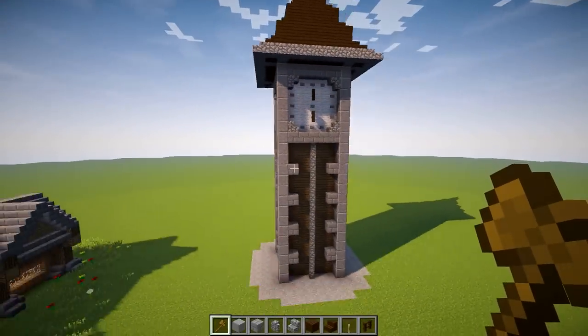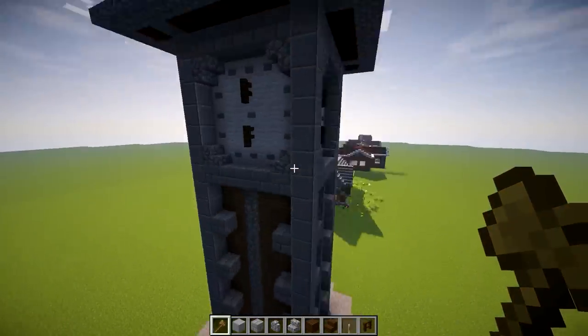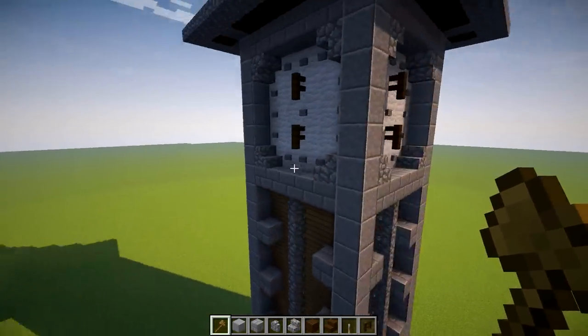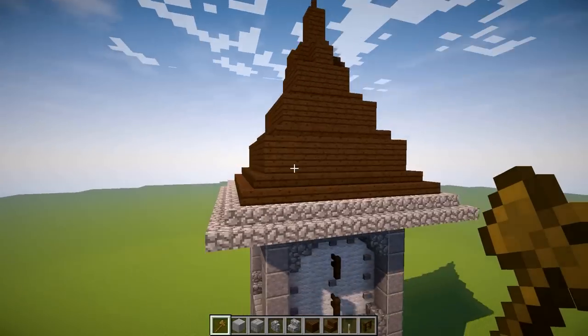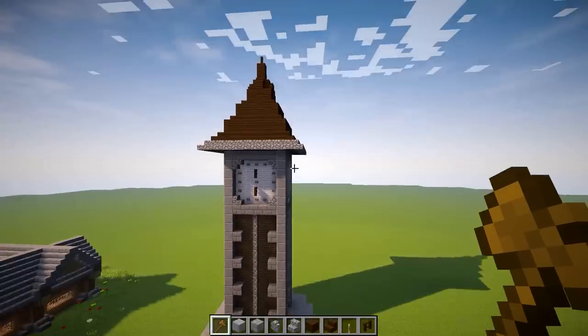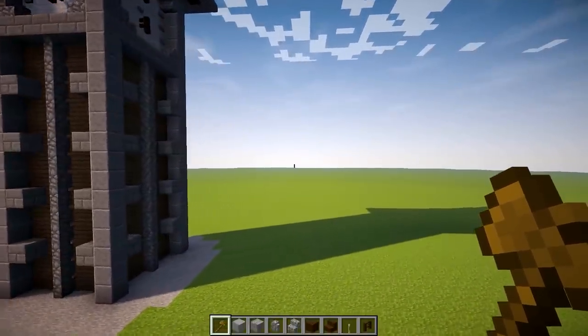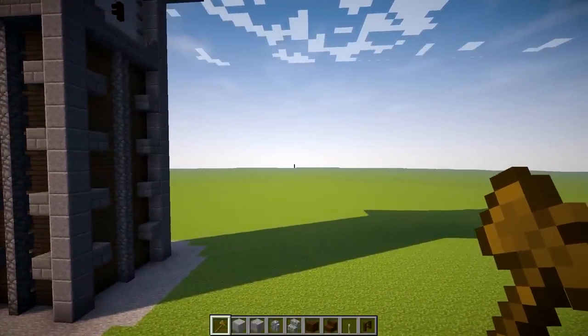It's all pretty straightforward, so we'll just take a quick fly around. It's primarily spruce, andesite, stone — pretty straightforward stuff. The roof is going to be the tricky part; that's the part we'll probably struggle with the most. But let's go ahead and get right to building. I'm going to put 15 minutes on the clock, starting right now.